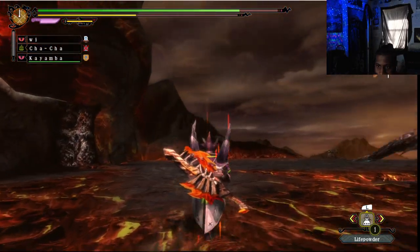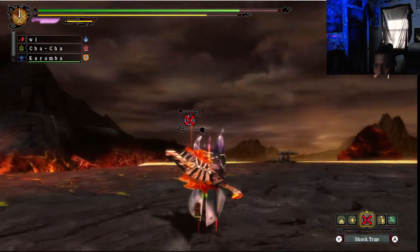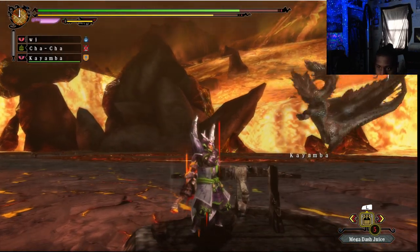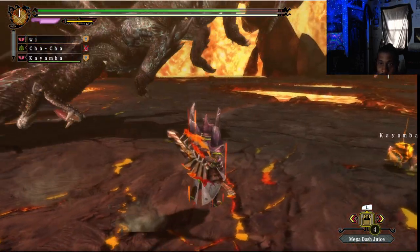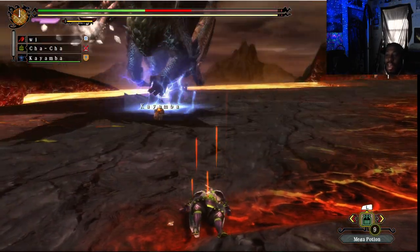Ballistic binder - oh bit. I kind of don't like the fact that my stamina is going down and I actually forgot I had mega dash juice, so that's kind of funny. Didn't it just say I can use it right? I forgot how to use it. That's embarrassing.